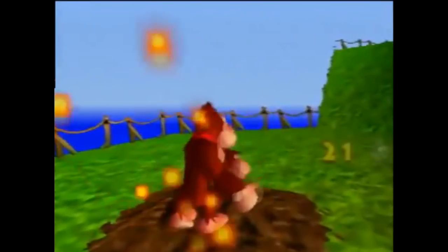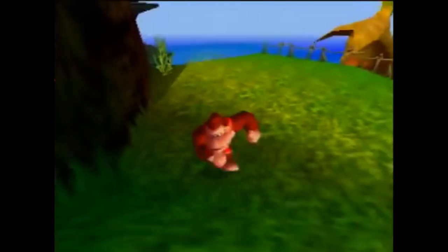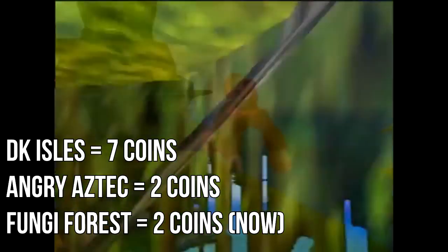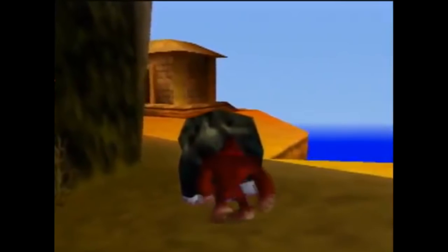Rainbow coins are rare collectibles worth 25 banana coins, with 5 coins going to each playable Kong. They are found underneath dirt piles labeled DK which are scattered throughout the game, with levels generally containing 1 rainbow coin, except for DK Isles which has 7 rainbow coins, Angry Aztec which has 2 rainbow coins, and now thanks to the new find, Fungi Forest now has 2 rainbow coins.